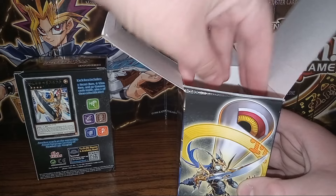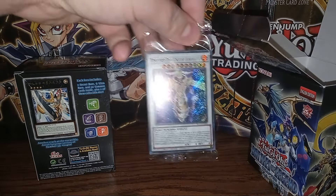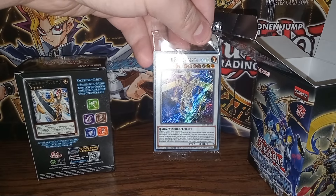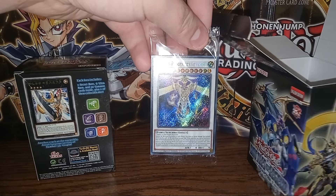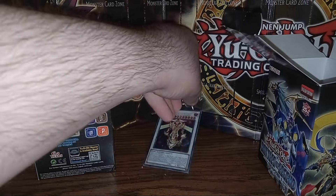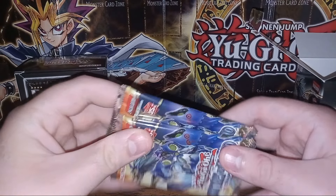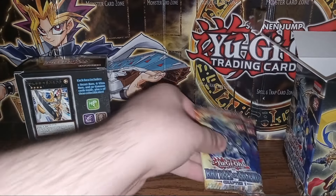And it looks like out of the first pack we got Time Lord, Pronged Genager, Vorpigate — nice synchro monster. Set that aside. Let me see how many packs we get. Looks like two. Two packs, not bad.